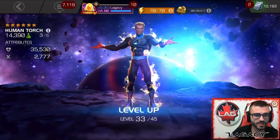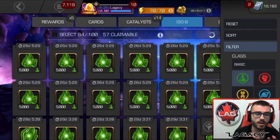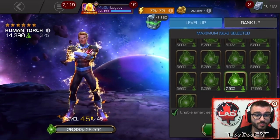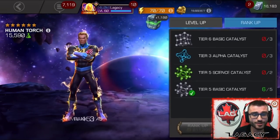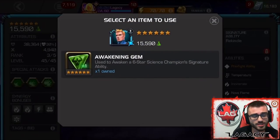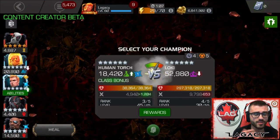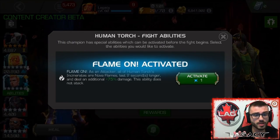So when I was going through Abyss and Act 6 and everything, and I was opening the Tier 5 Class Catalyst crystals, Cosmic and Science was what I wanted. I got Cosmic — a little too much Cosmic — but I just could never get Science. For all my selectors, I chose Science, which accumulates 35% of this Catalyst. So if it was up to RNG, I still wouldn't even have enough. But it is a good thing that I waited. If I had to pick any 6-star Science character to take up to Rank 3, Human Torch would be my number 1 option.